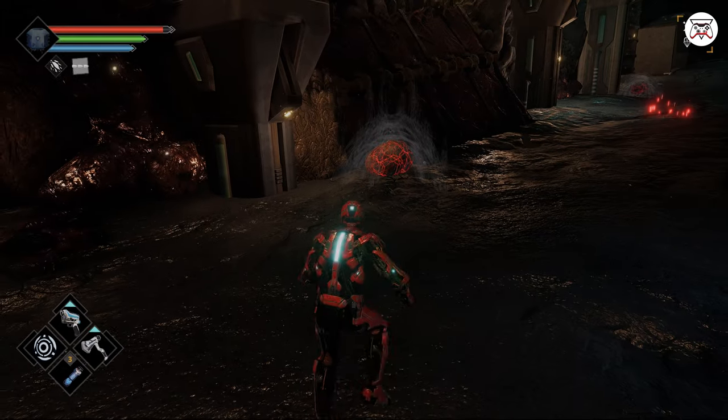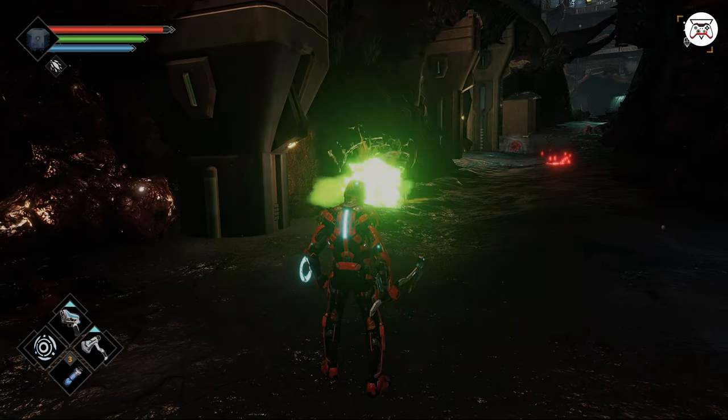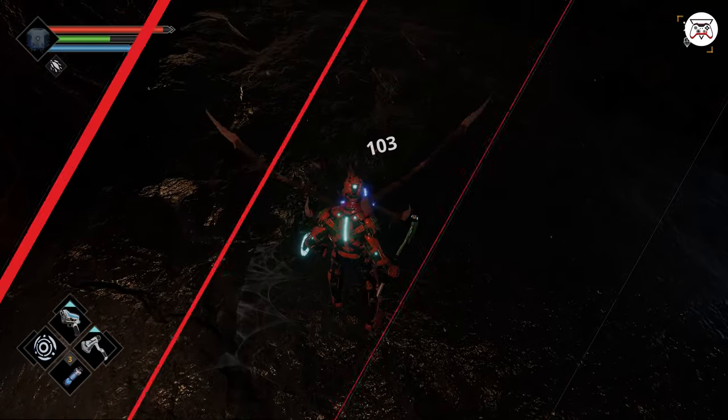Number 8. If you see red glowing egg-looking things, make sure to shoot them and keep your distance. These will damage you and a roach will come out to kill you. You can also use these to damage other nearby enemies though.